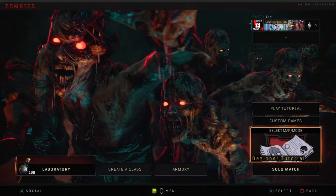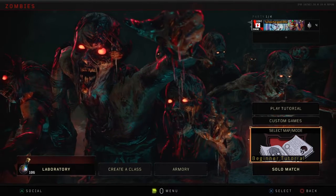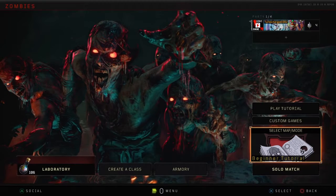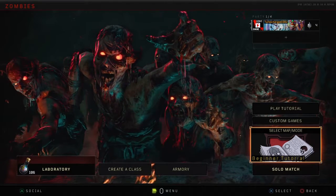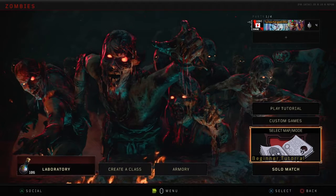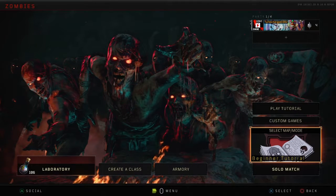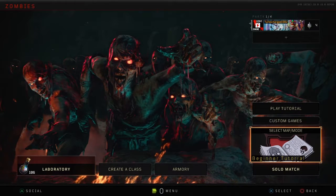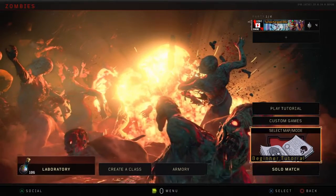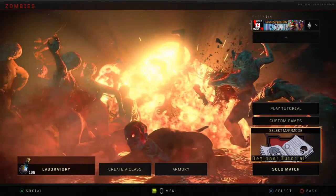The first one is Dodgy Devil — survive to round 20 on classic zombies without being hit. The next one is Perk Maestro — activate every perk modifier. Peckless in Prison — complete the main quest on Blood of the Dead using no perks.